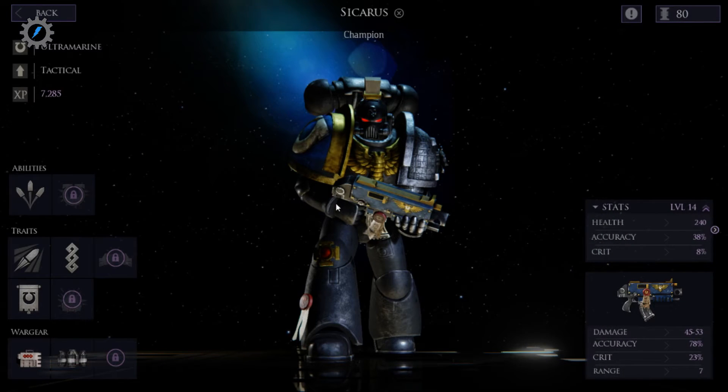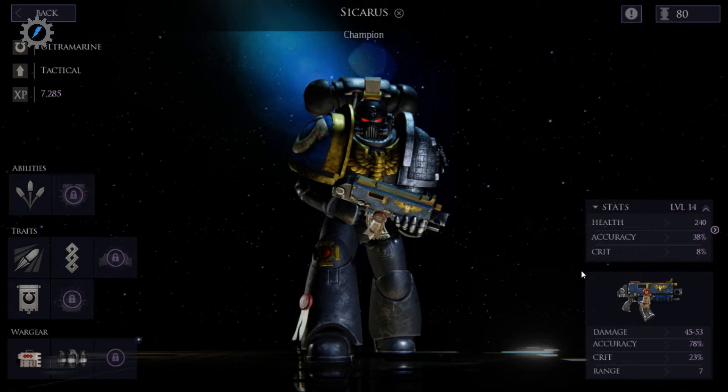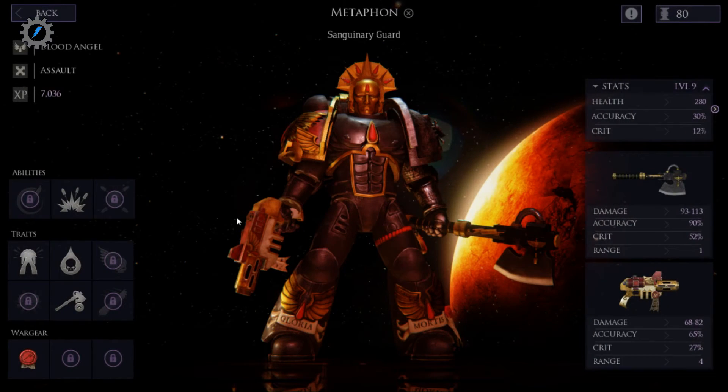Sikaris — what do you need? Oh okay, 7,000. I like these little things. I could increase your accuracy so you're better with Moloch's Gift, but there's no real need right now — 78 is pretty effective. Damage mitigation — that would be kinda nice. Yeah, let's get you damage mitigation. There we go, so you take less damage. Alright.